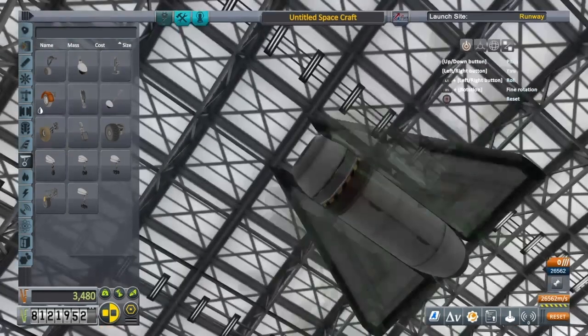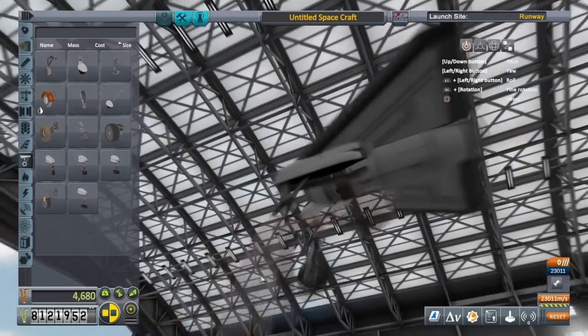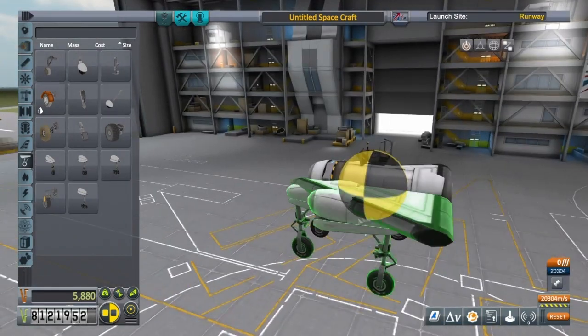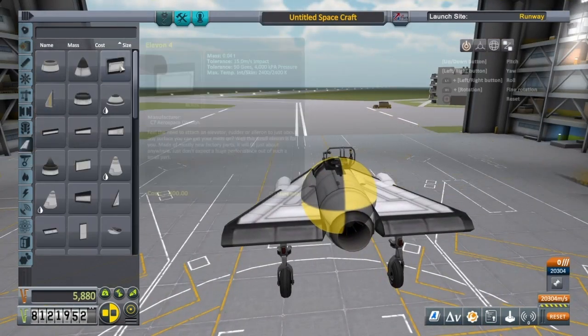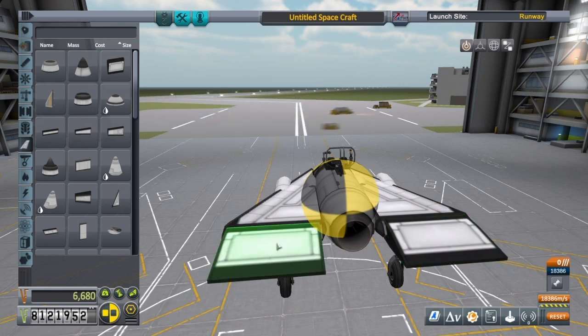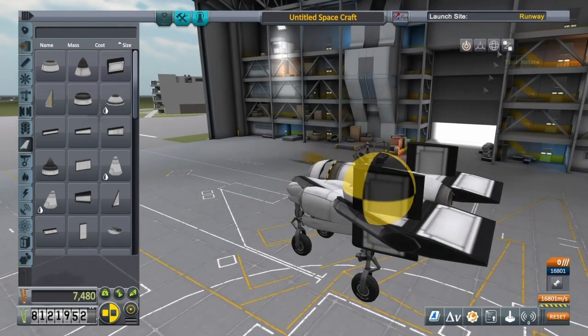It's not too complicated of a build really — you only need a few of the starting parts. I don't think there's anything on here that requires you to delve too deep into the tech tree. It's mainly a lot of fiddling about, getting the elevons right and especially trying to figure out a way for yaw to work as well.